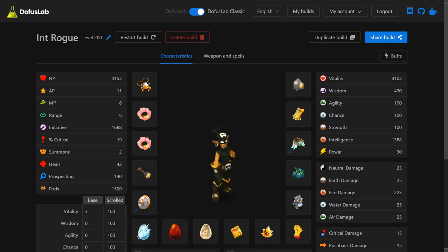The set gives 1400 Intelligence if you include the 70% power, and it gives 223 fire damage, which is nice. The set does not utilize a single set bonus — that's something I might be changing in the future, as well as possibly looking into Ebony Dofus and Domokuro. But for now this is the set I'm going to go with, and let's move into maging the first item.